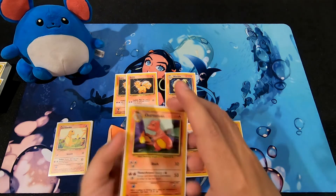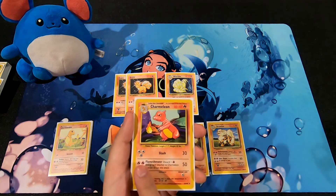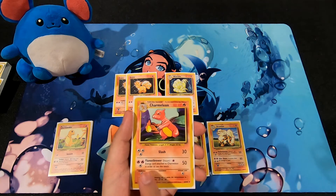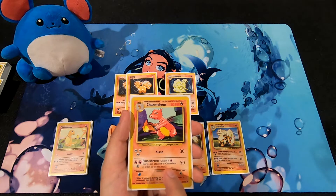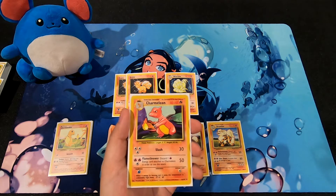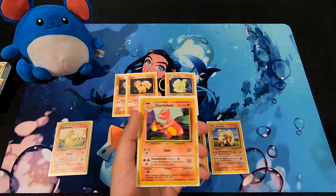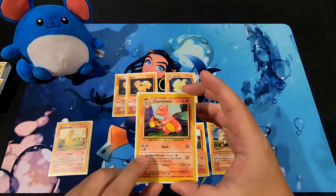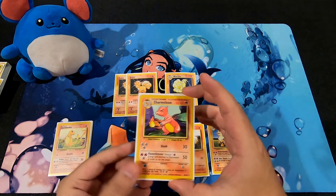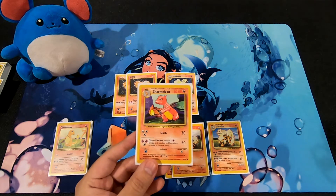Charmeleon's Slash costs three Colorless Energy cards for 30 damage. Flamethrower costs three Energy cards — one Colorless — and requires discarding a Fire Energy card for 50 damage, which is pretty big but you're again losing Fire Energy cards. The colorless cost on Slash is really good because you can use Grass Energies for it, so it's definitely a better investment to put Grass Energies on Charmeleon than on Tangela.